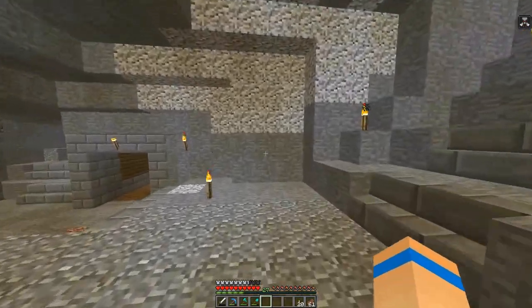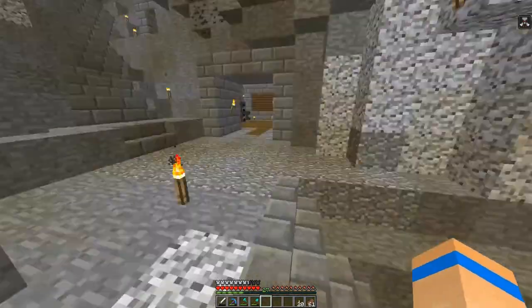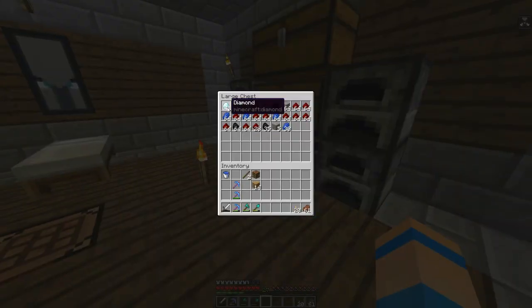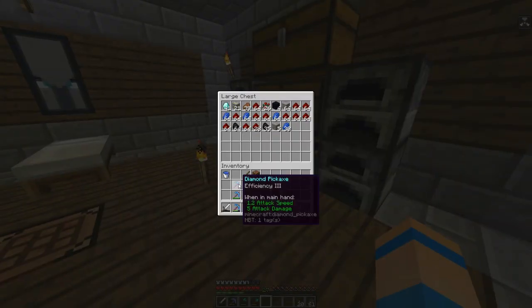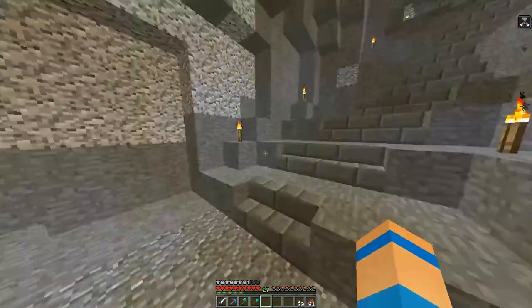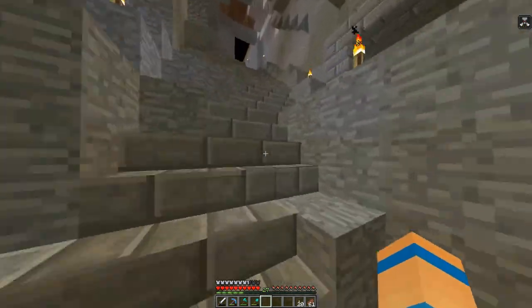I just went on a huge little strip mine adventure and I came back with 39 diamonds. Well, I had 39 — enchanted another pickaxe which is extremely crappy. Only efficiency three. Very bad.